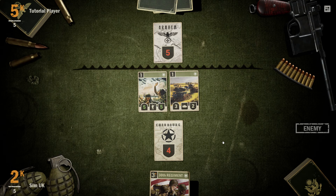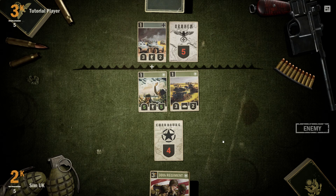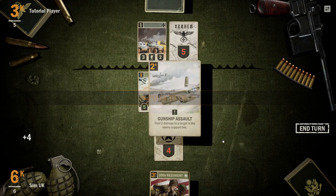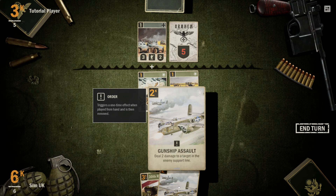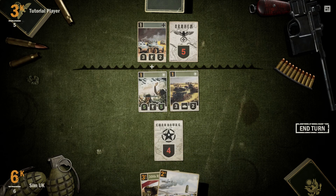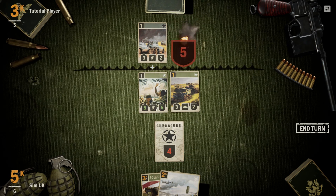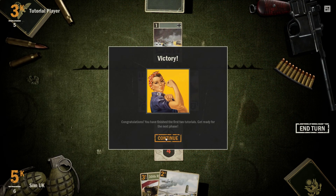I'm really liking this. What do you think, guys? I think this is so cool. We've got a gunship — that can deal 2 damage to a target in the enemy support line. What happens if I just attack? Because we do 5 damage, right? Victory! Congratulations! We have finished the first two tutorials. Get ready for the next phase.